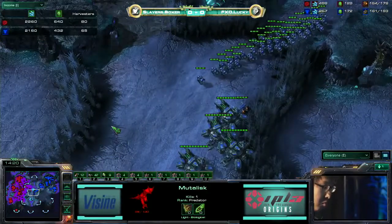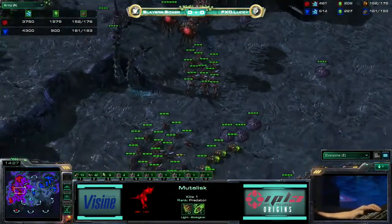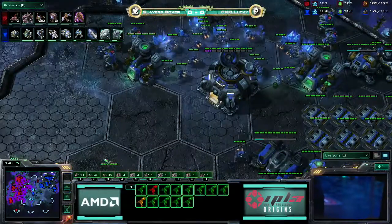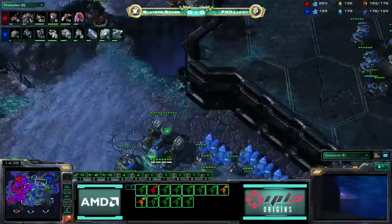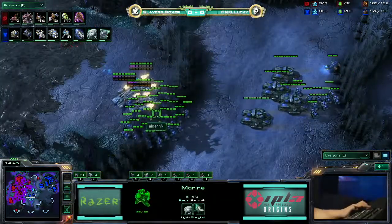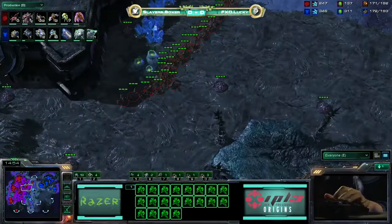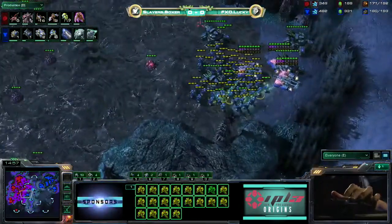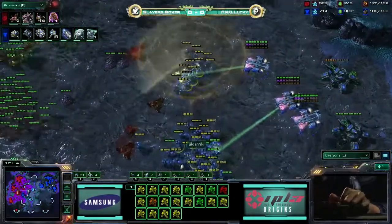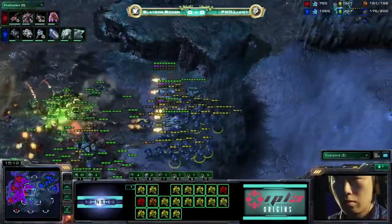He's done a great job macroing thus far — 161 supply to 152 for Lucky. And anytime you can out-macro a Zerg at this stage in the game, you're doing a pretty good job. All of these turrets he's invested so heavily in are really going to start to pay off because this Muta flock is getting to be a force to be reckoned with. I don't think the Mutalisks are going to be able to harass any mineral lines with all the turrets that are up, which means Boxer doesn't have to worry about running Marines back into the main — he can just rely on the turrets and the new Marines that come out.